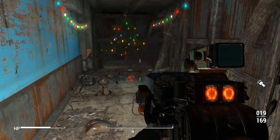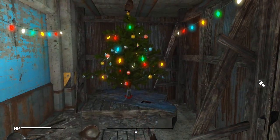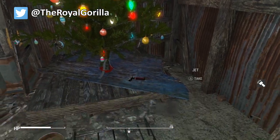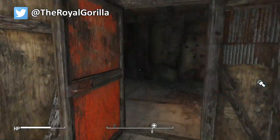So there you have it guys — that was the Saw slash Death Maze Easter Egg in Fallout 4. I hope you enjoyed that video, and be sure to like, comment and subscribe for more Fallout 4 content.